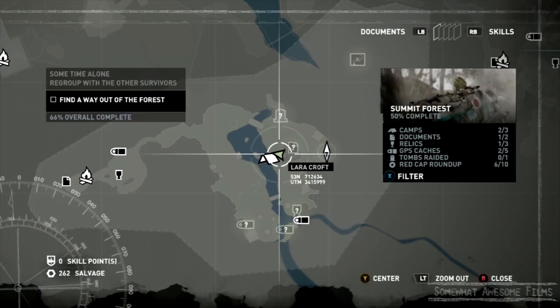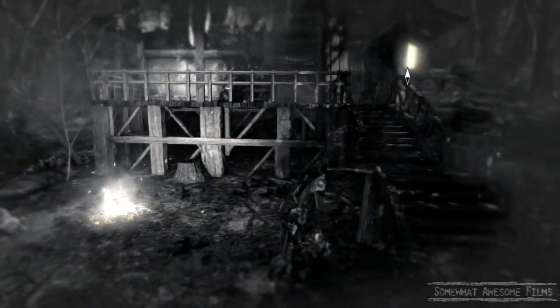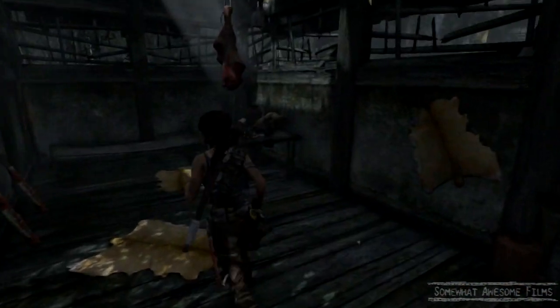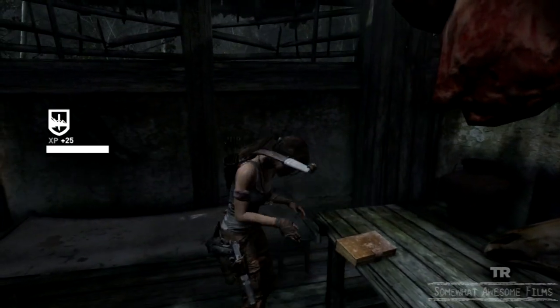Document: Ancient Scrolls, General the Conquerors, is right here by the campsite in this little hut. So go in the hut, pick it up, listen to the general tell you about how they conquered stuff.